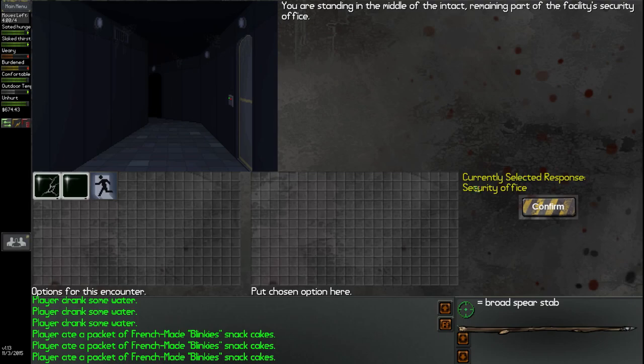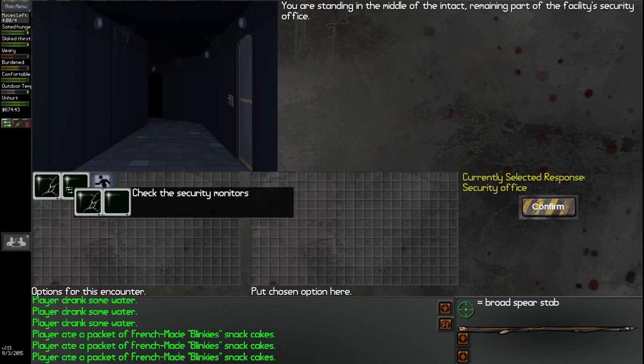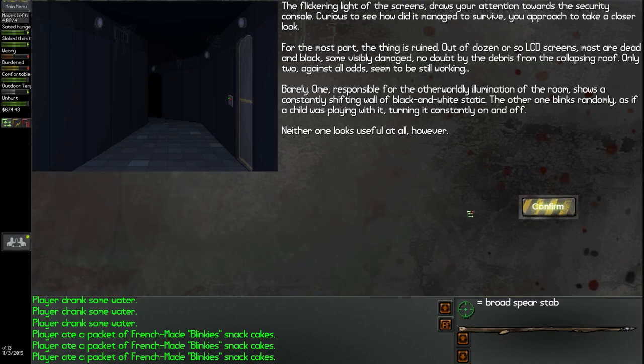We are not done in the security office — we still have to go through the CCTV monitors. The flickering light of the screens draws your attention towards the security console. For the most part, the thing is ruined. Out of a dozen or so LCD screens, most are dead and black, some visibly damaged by debris from the collapsing roof. Only two, against all odds, seem to be still working — barely.